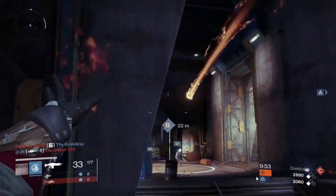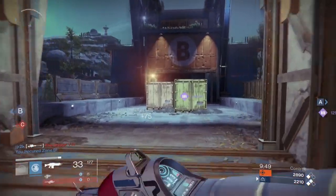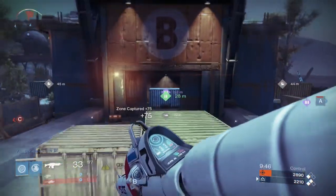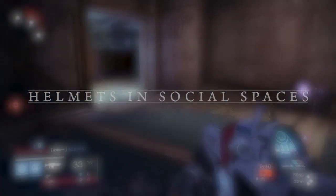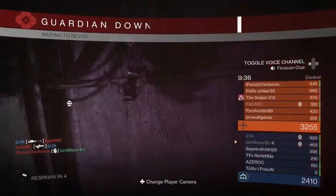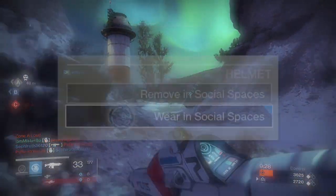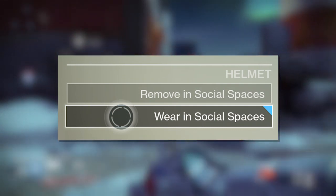One last feature they are going to be adding in — something I've wanted for quite a while — is helmets in social spaces. If you've got an exotic helmet or the raid helmet, you want to show it off in the tower, but unfortunately you can't wear helmets in the tower. Well, that is going to change very soon. Bungie are going to be adding in the option to wear your helmet in social spaces if you would like to.